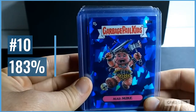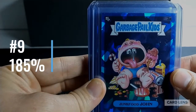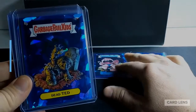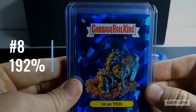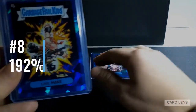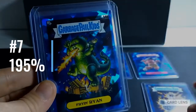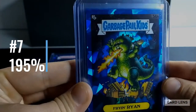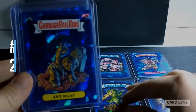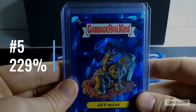Mad Mike is at 183 percent of the average. We have Junk Food John at 185 percent. Next we have Dead Ted at 192 percent. Next up, Live Mike at 195 percent. Next, Fry and Ryan at 211 percent. Next, Jay Decay at 229 percent.